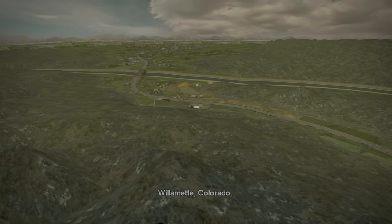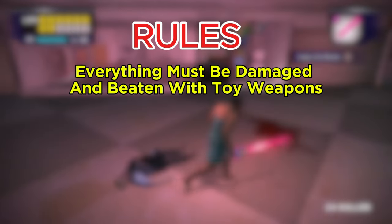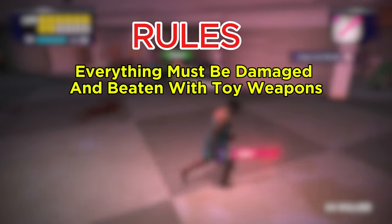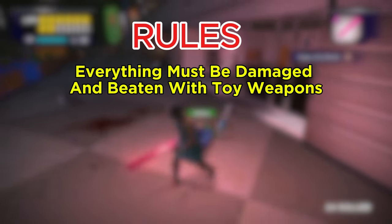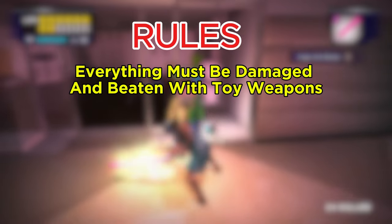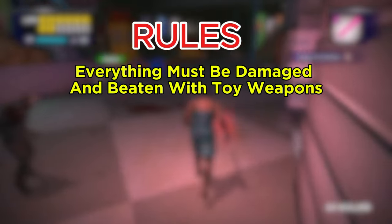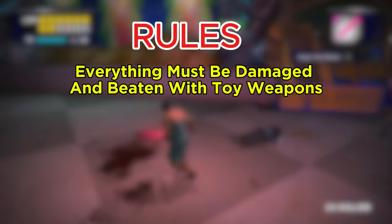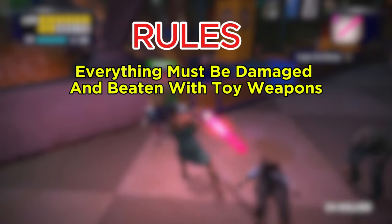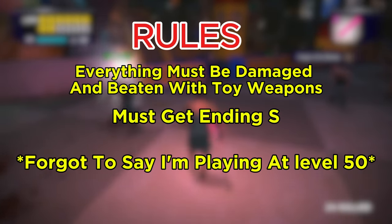The rules are pretty simple. We need to kill all zombies and bosses with purely toy weapons. If we inflict damage to zombies or bosses through other means, then we have to reload to a previous save. The only exceptions are escaping zombie grabs, as it would be absurdly hard to not get grabbed by zombies, and the final boss of the game, as every challenge run I can think of would fail at this point as you don't have weapons during that part of the game. We also have to get ending S, as that is the true ending of the game and the conclusion of the story.